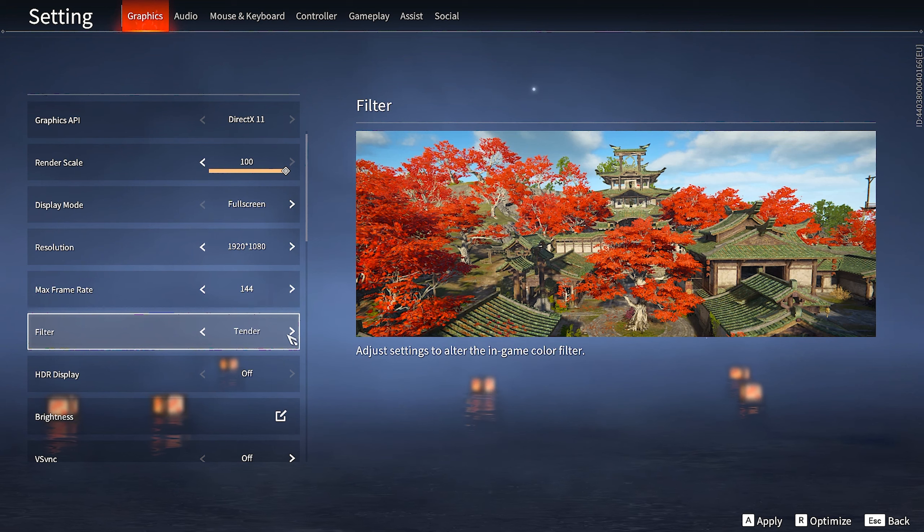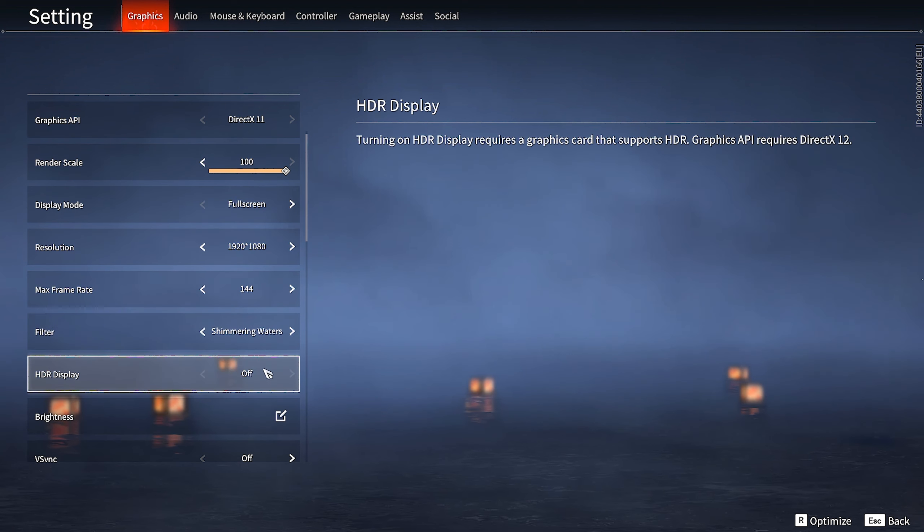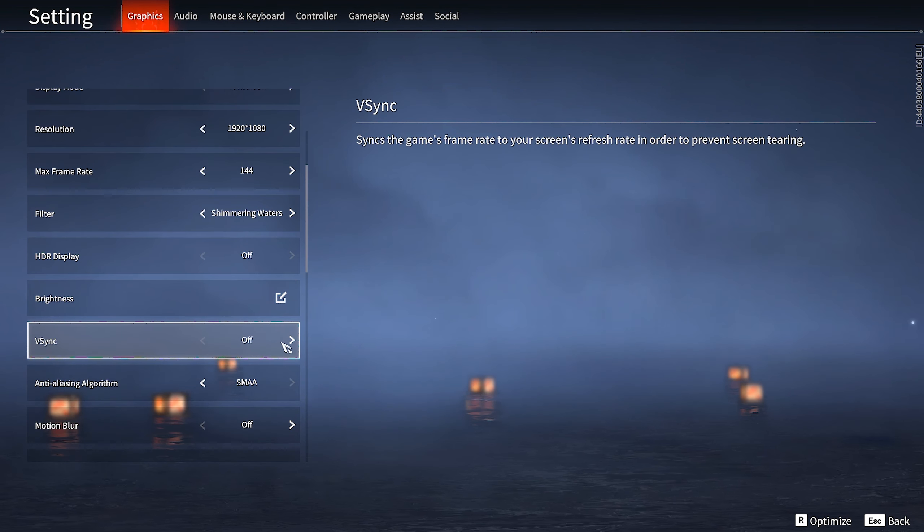For filters it's just a preference — choose what you're comfortable with. I personally like shimmering water. HDR we can't use, and VSync should be off.